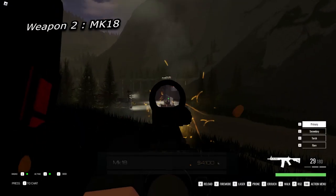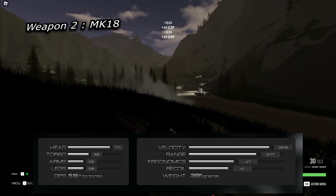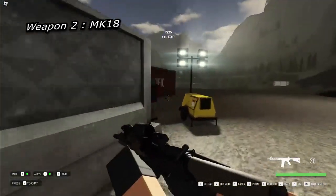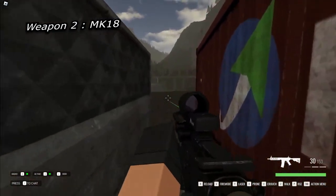Up next we have the Mk18. It is listed as a carbine on the wiki and costs 4,100 credits. It has a base damage of 77 to the head, 38 to the torso, and 28 to the limbs. It doesn't pack as hard a punch as the FAL, but it has a fire rate of 775 rounds per minute to balance that out. I chose the Mk18 because of its pricing and stats. The Mk18 has a base mass of 3.191 kilograms.